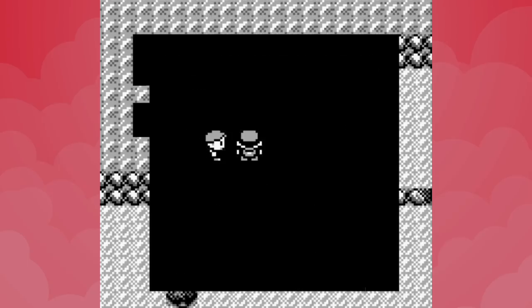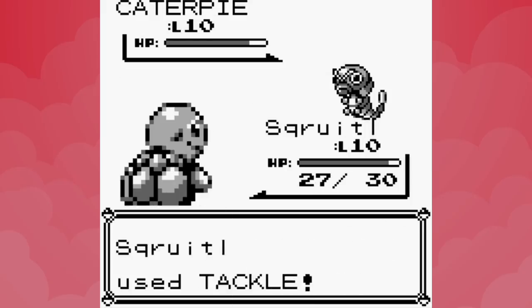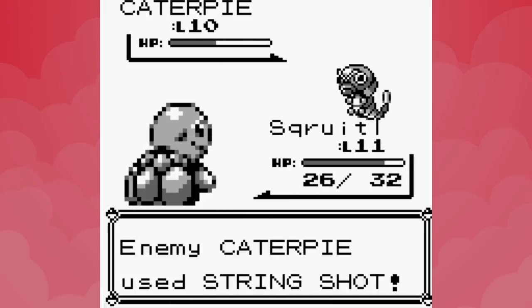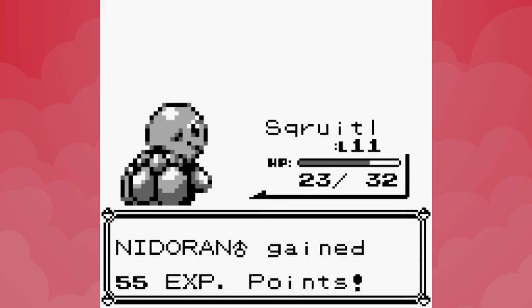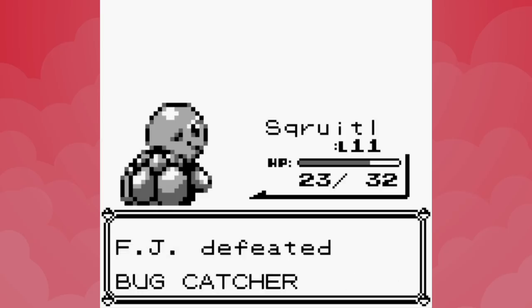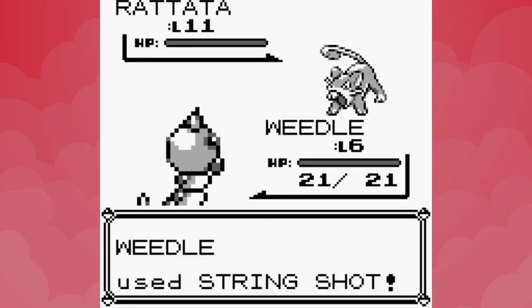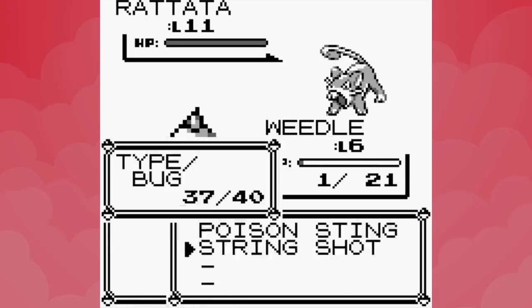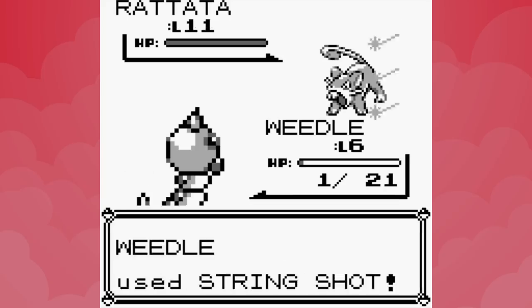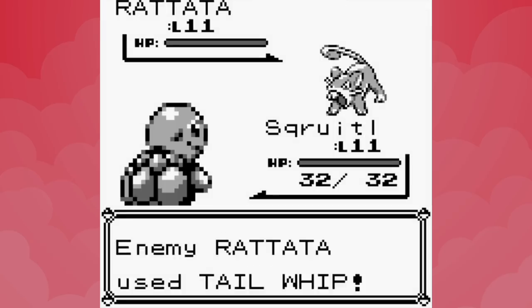For the first trainer on Route 3 I decided to finally make use of Tackle, so this one was nice and easy. Squirtle is easily powerful enough to carry us through while helping Nidoran level up too. When the Bugcatcher's final Pokemon goes down, Nidoran reaches level 8 and learns Horn Attack. Next up we've got the Shorts Enthusiast, and his level 11 Rattata won't be easy. I settled on slowing it down with String Shot before switching into Squirtle to use the newly taught Bide.